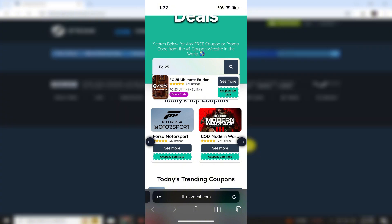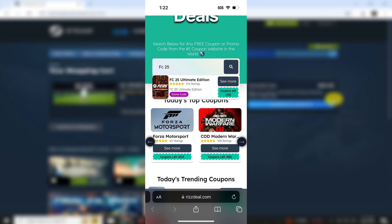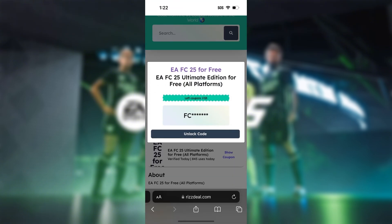Now that we're on the site, use the search bar and type in FC25. This will find the game. All we have to do is tap on it and it will take us to this page. Then we just need to click the show coupon button. It's going to show part of the code, but to unlock the rest of the code we have to click the unlock code button.